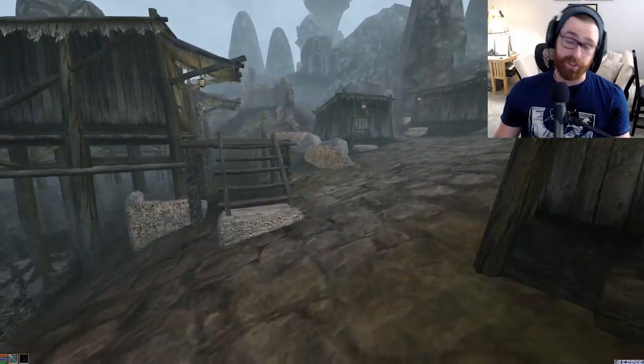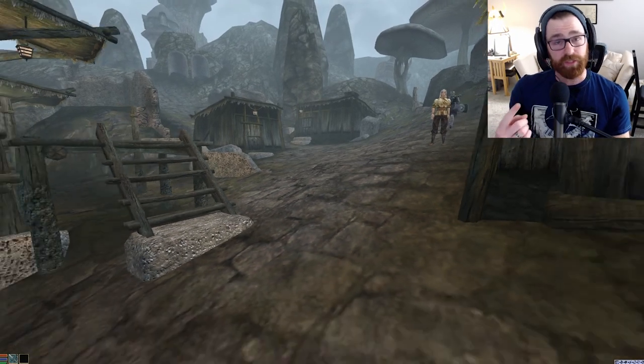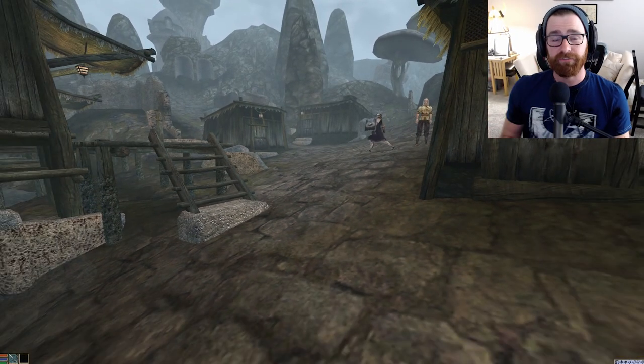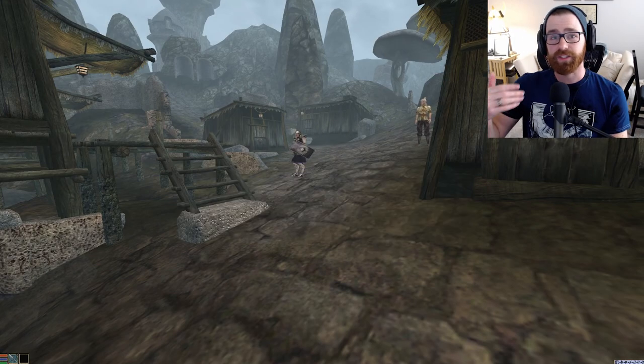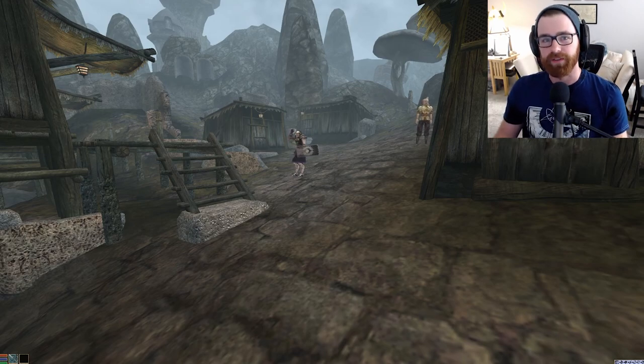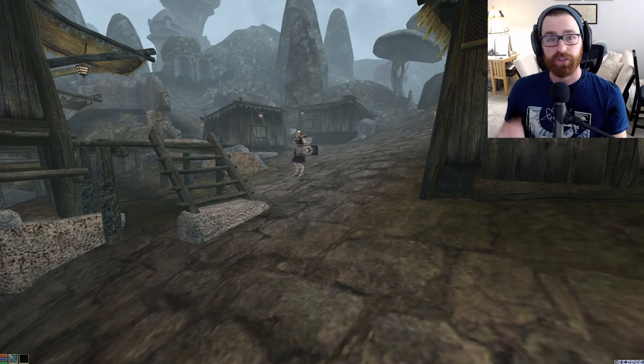Alright, so to begin our adventure for the arguably best helmet in Morrowind — and I know it's a sacrilege to say that it's not Daedric or something like that — we actually have to first make sure that we have installed the official plugin from Bethesda called the Helm of Tohan. What this will do is not only add that particular item into the game, but it will also add in the quest that allows us to retrieve it.